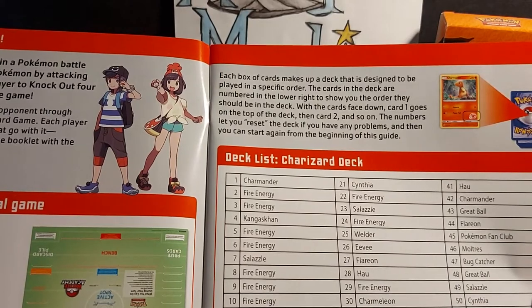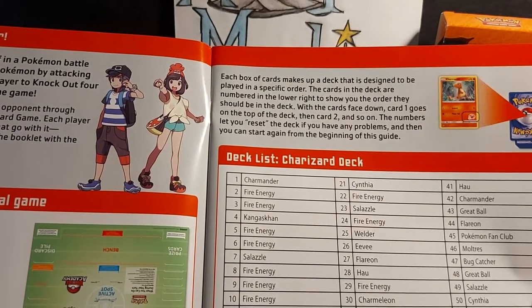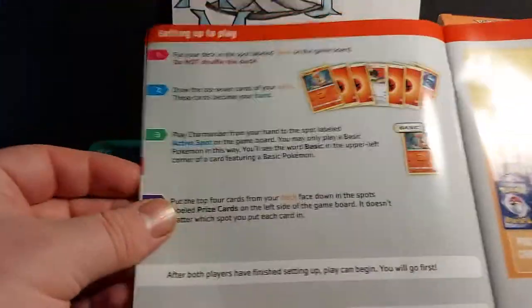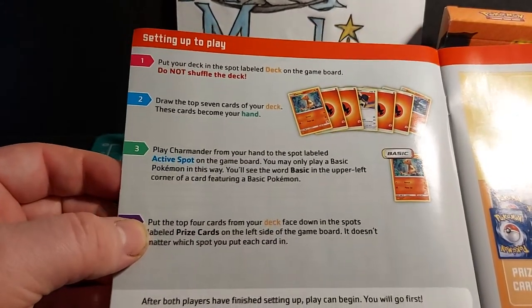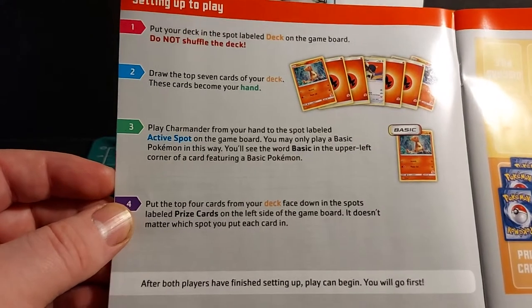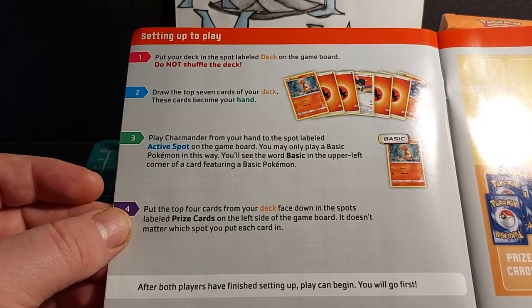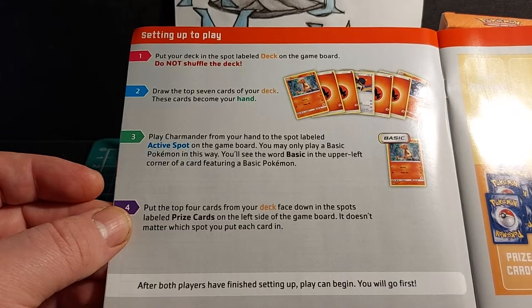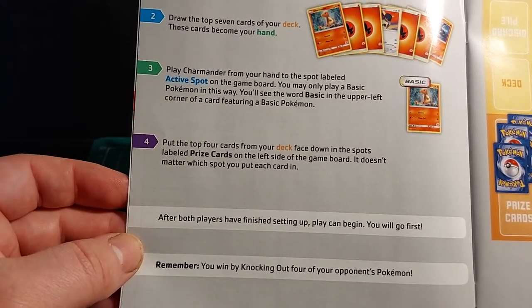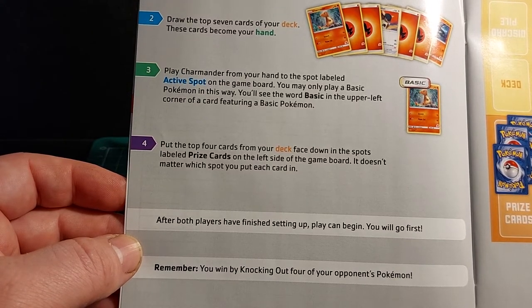The cards in the deck are numbered on the lower right to show you the order you should play. With the cards face down, card one goes on top of the deck, then two and so on. The numbers let you reset the deck if you have any problems. Setting up to play: put your deck into the spot labelled 'deck' on the game board — do not shuffle the deck. Draw the top seven cards as your hand. Put Charmander from your hand to the active spot. Put the top four cards from your deck face down on the prize card spots.